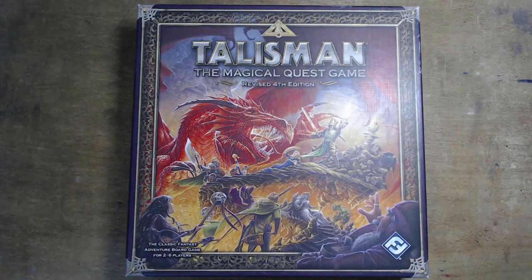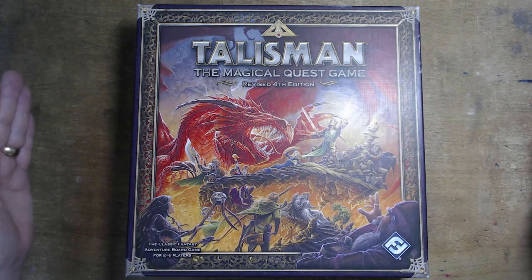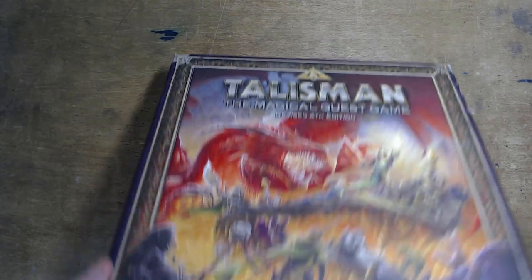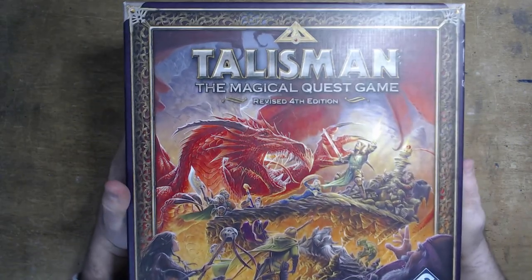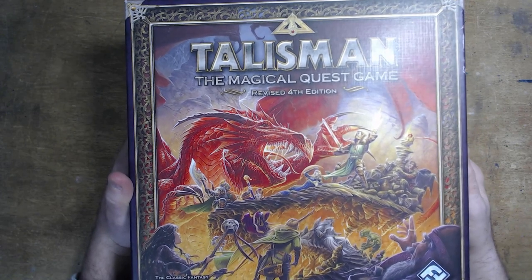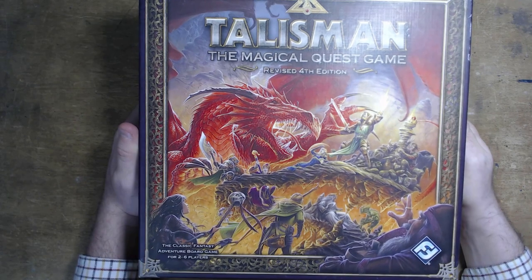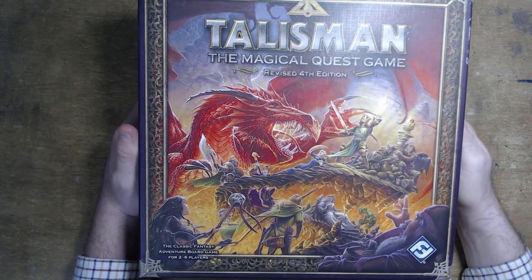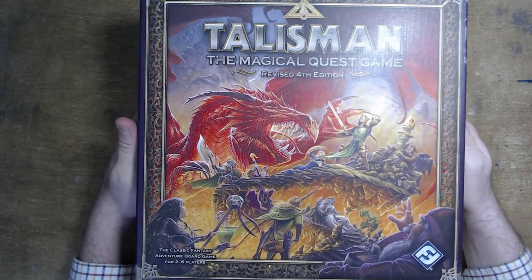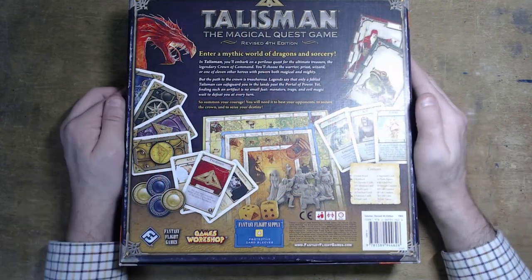We are onto the fourth edition, which is a different size again. The second edition was like a little box, the fourth was a big rectangle box — this is a square. This is the Fantasy Flight edition, the revised edition. The artwork is typical Fantasy Flight Games — their Warhammer games and most of their games — Fantasy Flight art: is it bad? No, it's rather good. But I still prefer the slightly older art to what comes out nowadays. The back of the box shows what is contained within, and it is a fair amount. It has the Games Workshop logo because even though it's made by Fantasy Flight, it's still a Games Workshop game — it's probably the heaviest box.